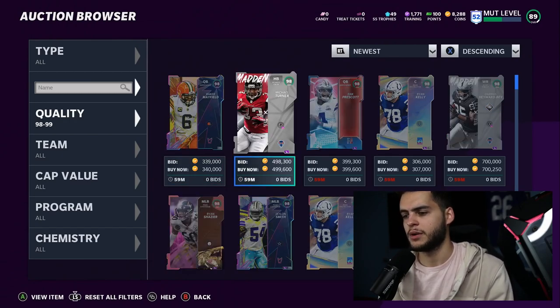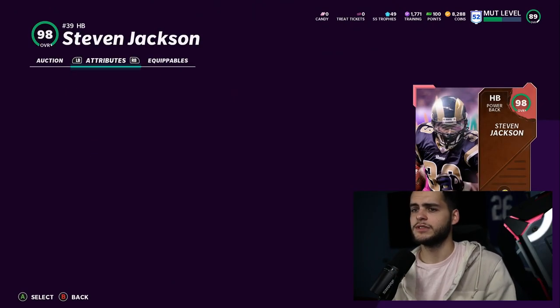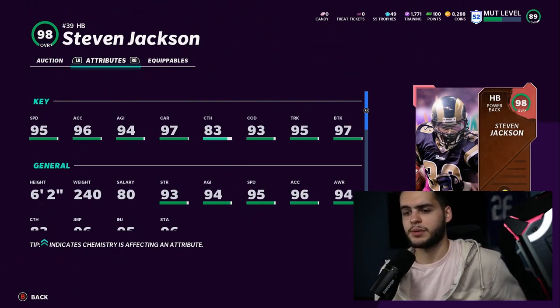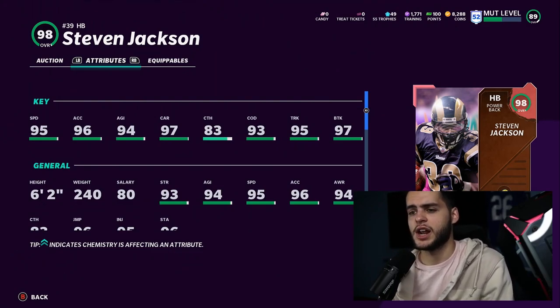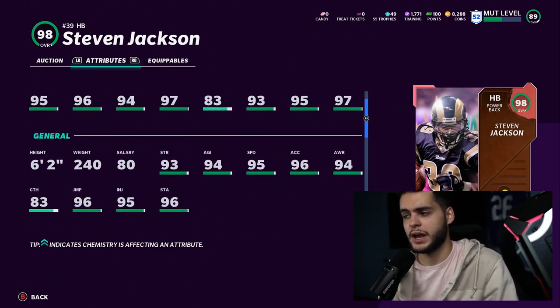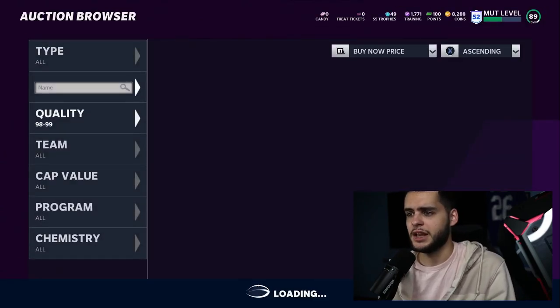Sorting by newest — Steven Jackson and Kenny Galladay are up. Quick rundown on Steven Jackson: 95 speed, 96 acceleration, 94 agility, 97 carrying, 83 catching, 93 change of direction, 95 trucking, 97 break tackle. On next-gen he's a really good running back at 240 pounds with good trucking, break tackle, and catching. On current gen I wouldn't really recommend him — despite all his power, he's not the most elusive back and not the fastest, and that's the name of the game right now.